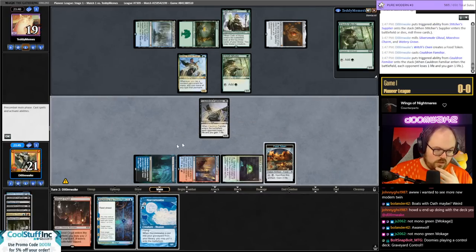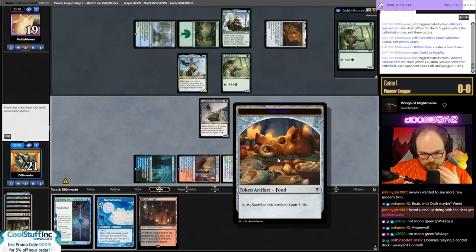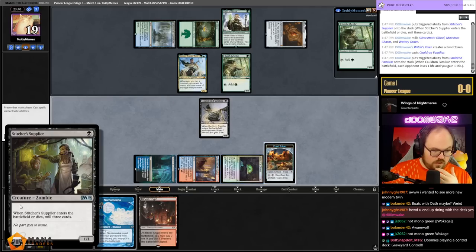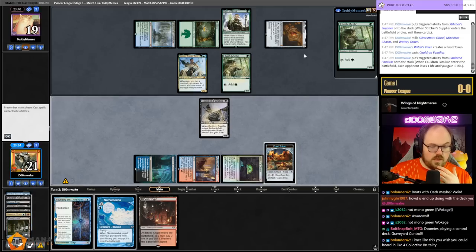It's unfortunate that I can only gain one life here, because I can get one more Cauldron Familiar trigger but that's only two life and that doesn't get back Silver Smog Ghoul, so we're just going to pass.